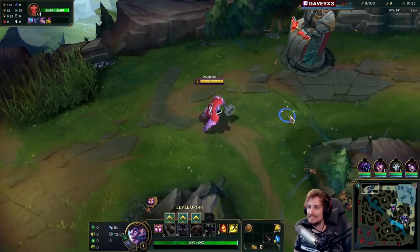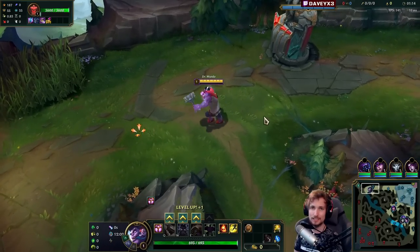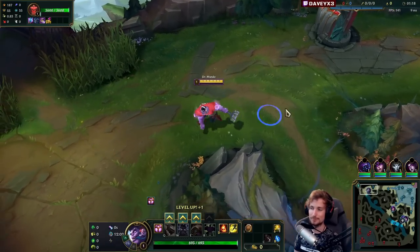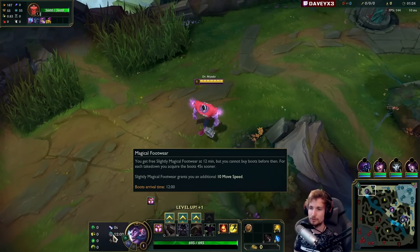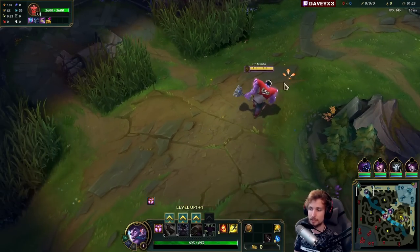I'm playing Mundo top lane into a Kayle, and I'm going to showcase exactly how I can carry with Mundo this patch. This game we have Grasp, Demolish, Second Wind, Overgrowth, Approach Velocity, and Magical Footwear. We also have a Doran's Shield because we're playing into a hard poke matchup.